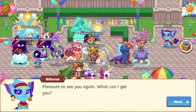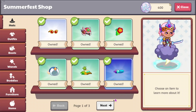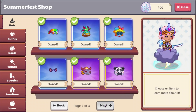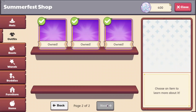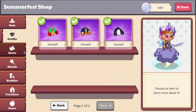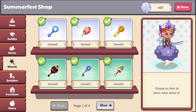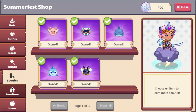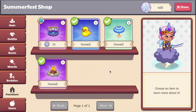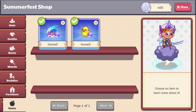Let's go ahead and check out Athena to see if she has any new stuff that we can get. I don't think any of this is new — no new hats, no new outfits, no new boots, no new buddies, no new furniture, and no new items. So yeah, there's nothing new in the shop.